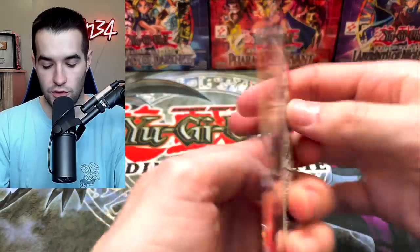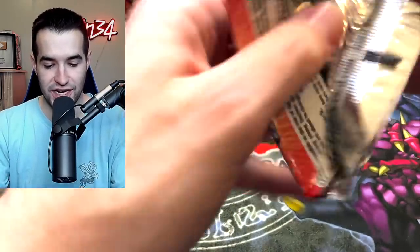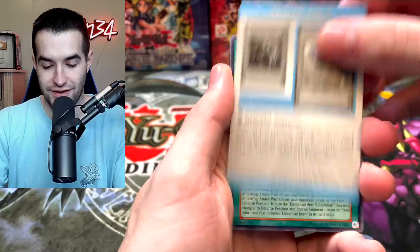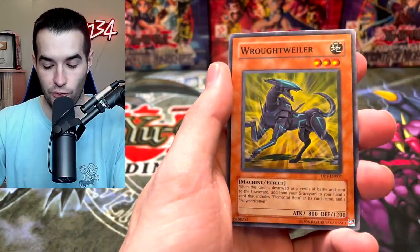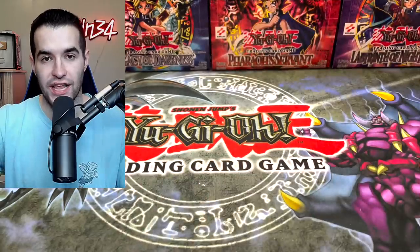Let's go into a Duelist Pack Jaden Yuki — the first of three. We've got a Rhoda, the Warrior Returning Alive, Rottweiler, Winged Karibo, Spark Blaster and Dark Catapult.